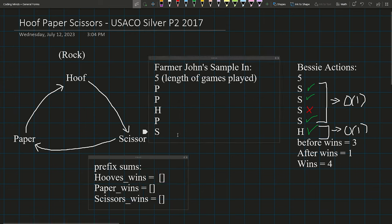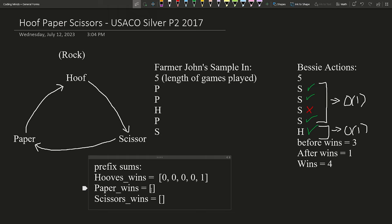Let's solve for hoofs wins on our sample input. If Farmer John does paper and we do hoofs, we lose — so that's zero. Iterating through, we get zeros for hoofs against paper actions, and finally a one against scissors. For paper prefix sum wins: paper versus paper is zero twice, then paper against hoofs is finally a win, then we lose the rest. For scissors prefix sum wins: scissors beats paper for a win in games one and two, hoofs versus scissors is a loss, scissors beats paper again for a win, and scissors versus scissors is a draw. So we end up with three.